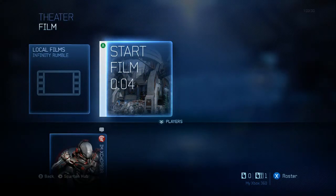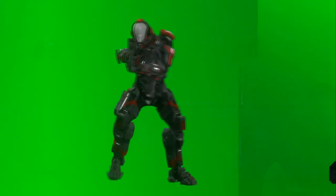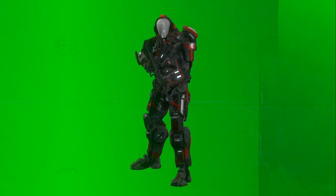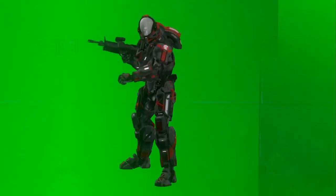The next step is to go to theater mode. Make sure you go in the free cam and shut all the heads-up display off. And make sure the bridge or the glass you stand on — make sure that's not in the shot, because if it is, it's going to get in the way. So make sure it's just your Spartan and all green. I'm pretty sure there's a way you can get rid of the glass in Sony Vegas, but I don't know how to do it. After you record all your footage, let's go over to Sony Vegas.